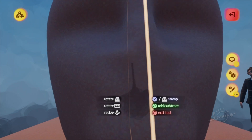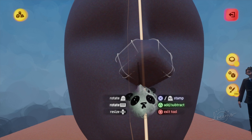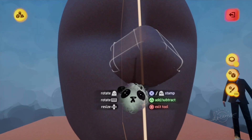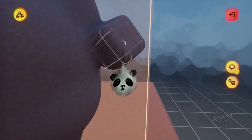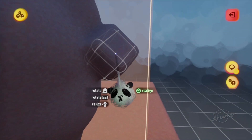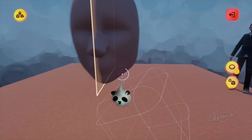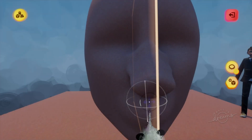Now we're going to get a little triangle shape. We'll stamp that down and pull it where we think our nose should be going. We should have something that looks a little bit like this.